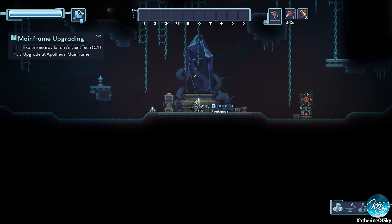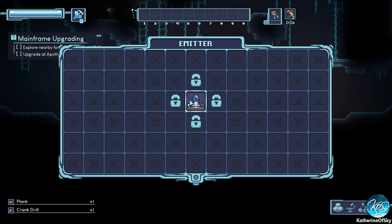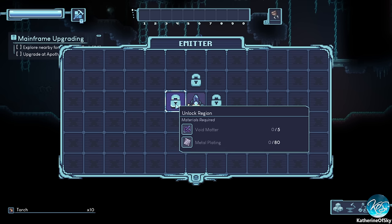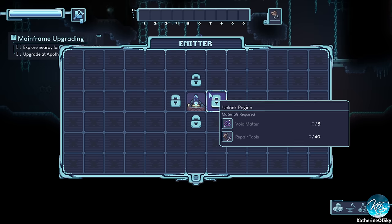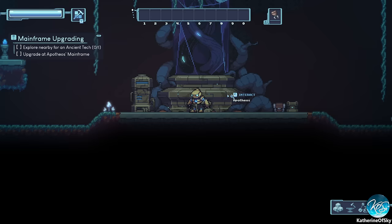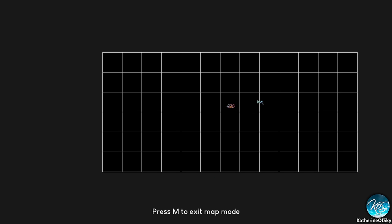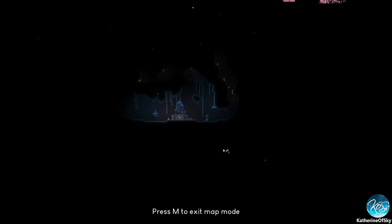We find out we are in this region and can zoom out to see our map. We can expand in different directions — void matter is needed for all of them. Repair tools to the right, iron gears down, metal plating to the left — these are random, they were completely different items in my test game. Silver ingots times 320 to go up. There we see our map finally in map mode — we're in this gigantic grid, kind of in the center.